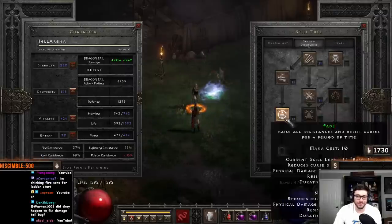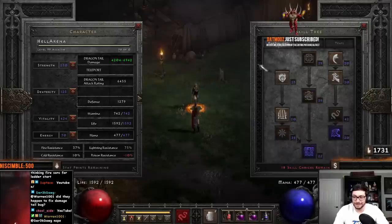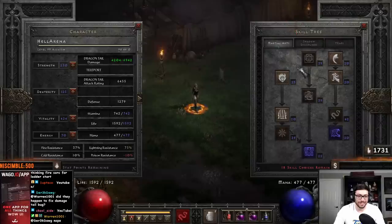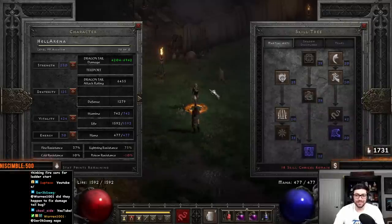I have those maxed out, and then just one point each on those guys. Nothing in here. Basically, martial arts assassin — that's the patch. So this is essentially a skill build. I have 18 skill points remaining, and honestly I could have even more playing around.